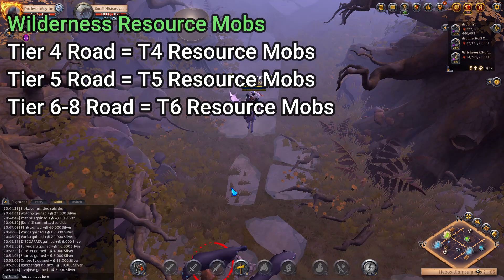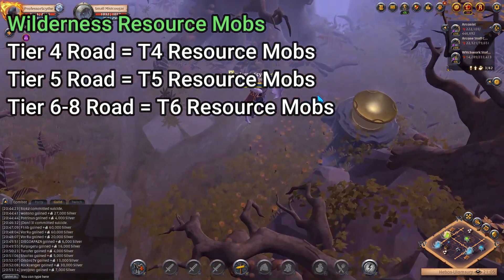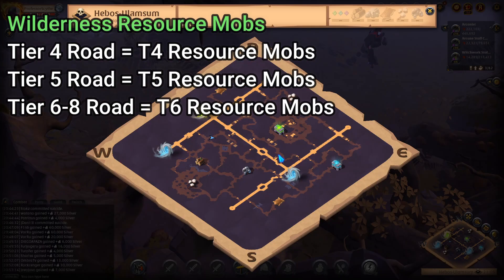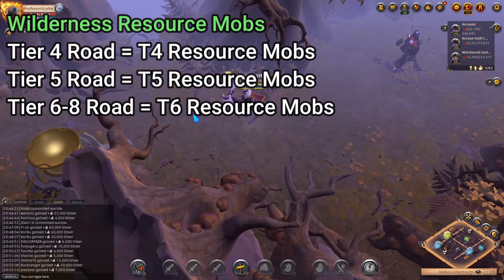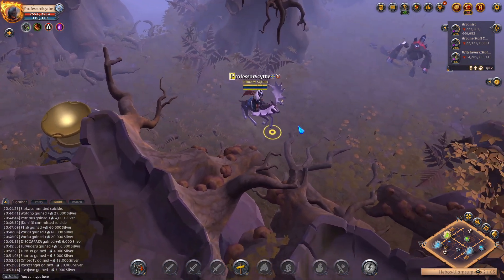When it comes to tier six, seven, and eight roads, all three of them will have tier six resource mobs in the wilderness. You will not find tier seven or tier eight resource mobs in the wilderness — the max is tier six. So if you enter a road and you're not a hundred percent sure of the tier, and you go into the wilderness and see tier six mobs, you are either on a tier six, seven, or eight Avalonian road. Anything below that, you'll know exactly what tier you're on.